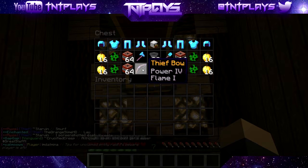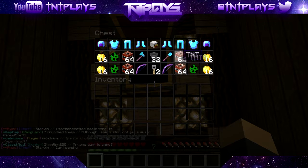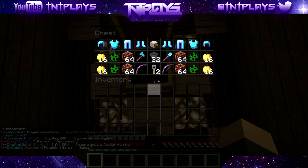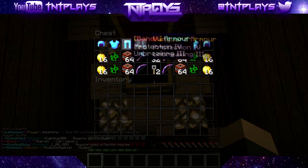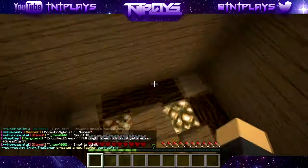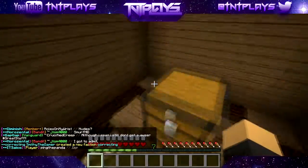You also get some random swords and a shovel, two bows, four stacks of TNT, four creep eggs, a stack of gapples, and that's kind of it. It isn't the best, but two sets of P4 and the voting keys — you could get something good out of them.